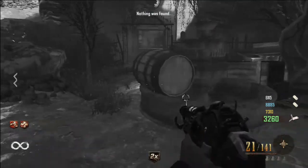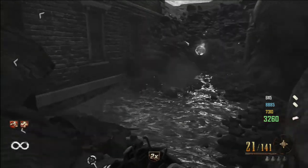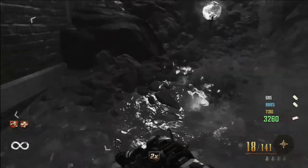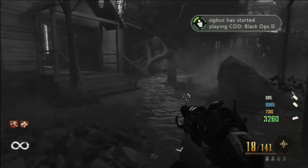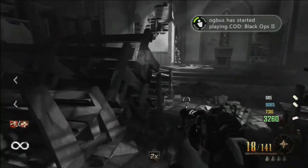Once you activate it, you go into an infinity round. In this round you can't kill zombies. The best thing to do is get monkeys, because the monkeys will still distract the zombies during this infinite round.